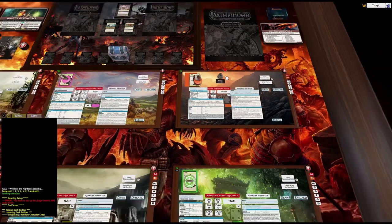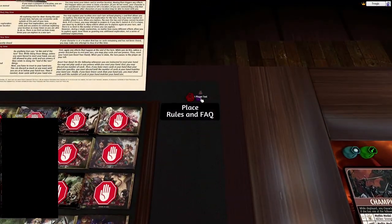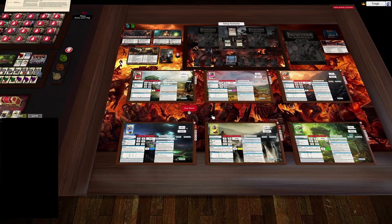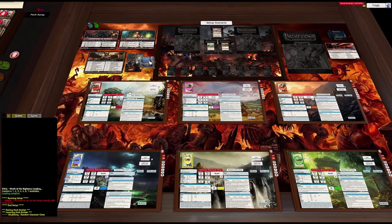Once you have your characters out, there's a little bag near the rules called 'Player Tools.' One of the things in there is a button called 'Clear Board' — just in case you ever need it. Drop it on a board and it'll clear the board and send any cards back to the base.